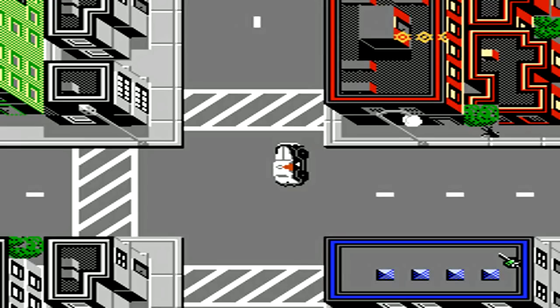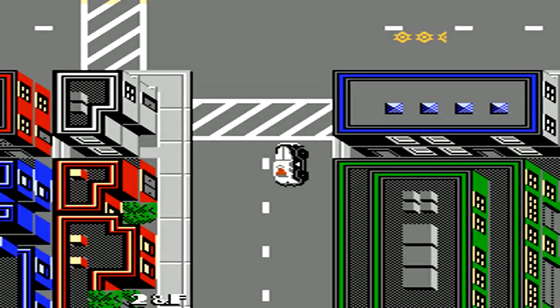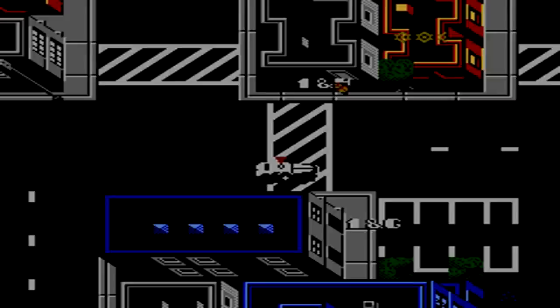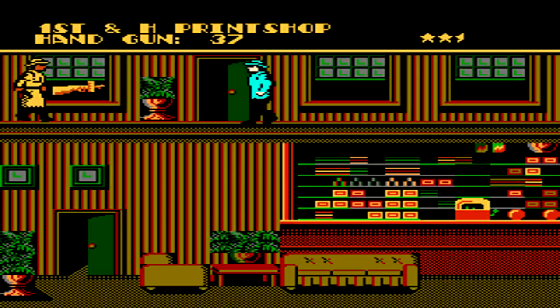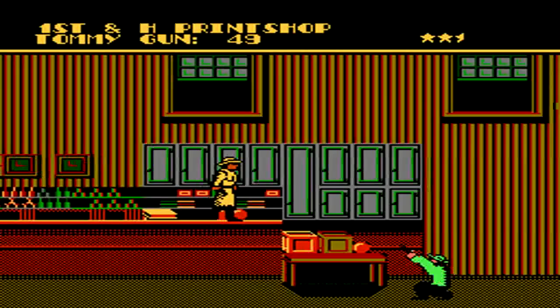The clue located at the 4th and D Warehouse is pretty tough to get because you have to make a very specific jump and have your fist ready at the right exact point. For clue number four, we're going to the 1st and H Print Shop. At the beginning of the Print Shop, head up the stairs and go all the way to the left to grab yourself the Tommy Gun, which is pretty much a machine gun and will be of great use. You actually have to use your fist in order to grab items.